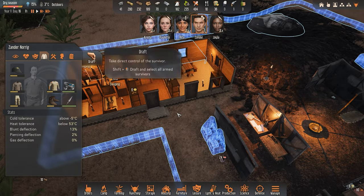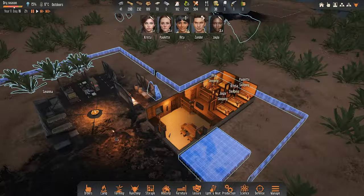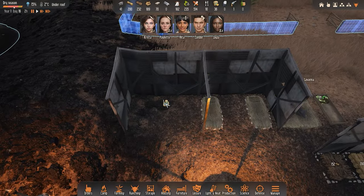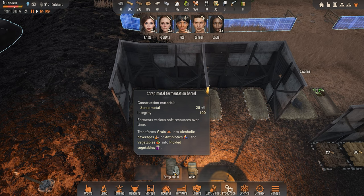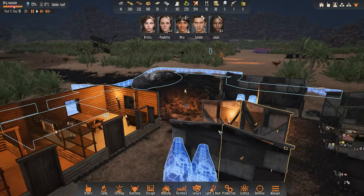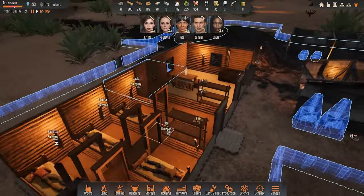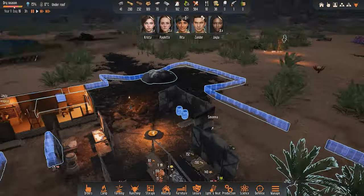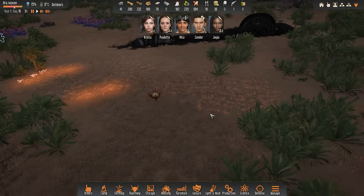Where is Xander? Xander is harvesting all this stuff - beautiful. We all have grain for days. I think we should put down a couple more barrels - we have some space over here. We have these scrap metal barrels that take grain into alcoholic beverages or antibiotics and vegetables. Trouble is we can't make alcohol yet because I don't think we've researched it. We will research it eventually - I mean if you can ferment fruit or vegetables into some kind of concoction, you can get that into an alcoholic thing as well.